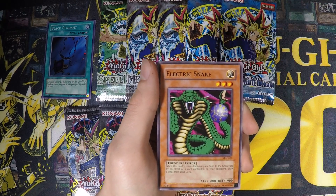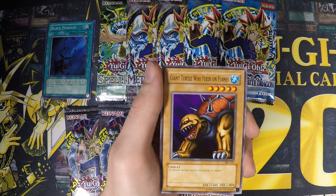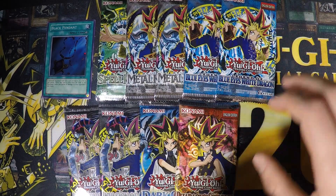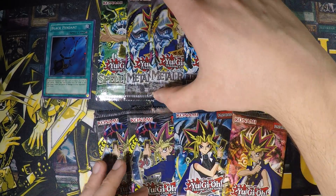Karatiman — that's actually a rare. Electric Snake, Chiken Bakudan, Wall Shadow, and Shine Turtle Who Feeds on Flames. Man, I'm dreading to open this second Spell Ruler pack — I bet it's going to be another one of these.